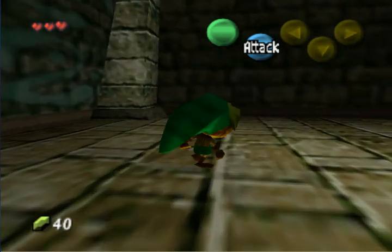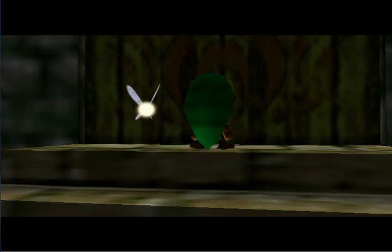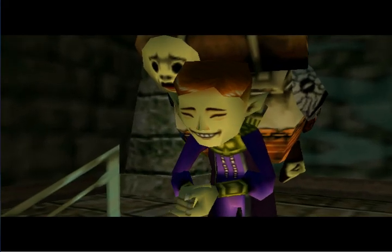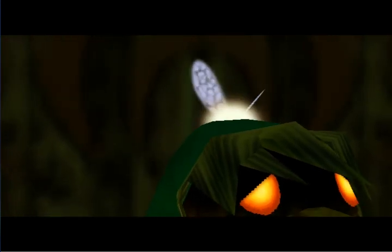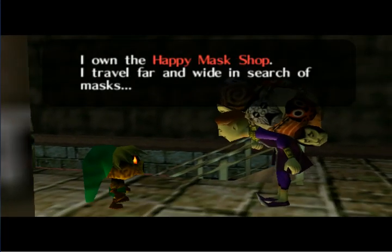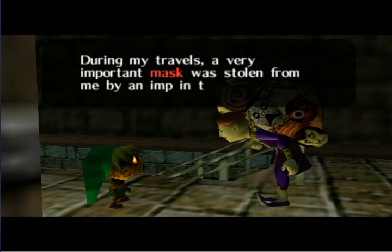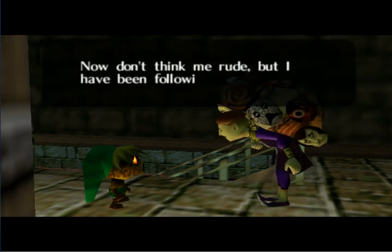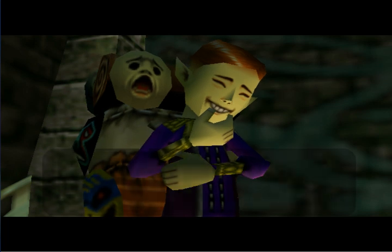So you go up all the ramps, come around, go up the stairs, and you have to talk to the Happy Mask Man. He tells you that the Skull Kid has stolen his prized possession, the Majora's Mask, and he explains that he needs it back. It's your job to get it back. You have only three days to do it. He also notices that your precious item — your Ocarina — you need to get that back too.